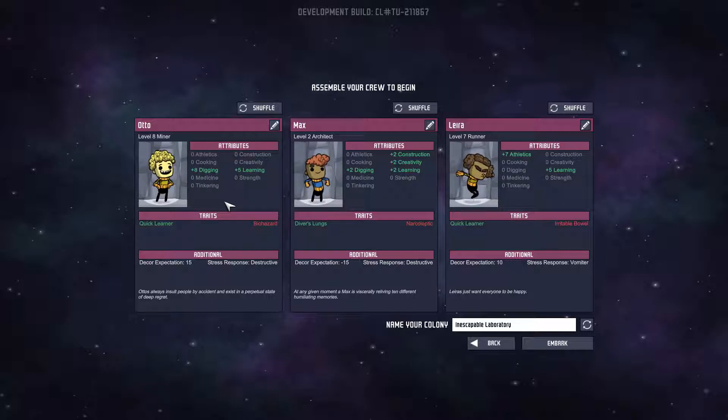Otto is good at digging and learning. I might try and get a jack of all trades, so we might shuffle this. We also have May, who is a level six scientist and a jack of all trades — he's a quick learner but also narcoleptic, and he's destructive, meaning when stressed he may go beat our machines up. It says name your colony, and down here it says 'the inescapable laboratory.' That sounds pretty spot on — let's embark on our journey.